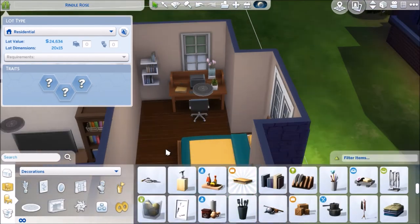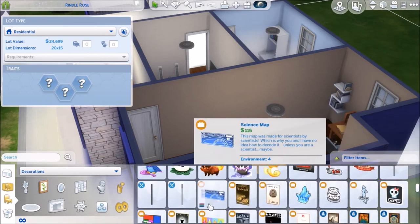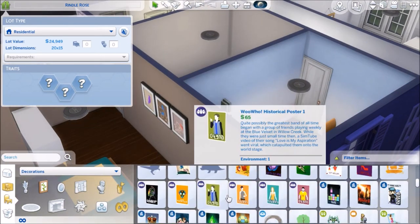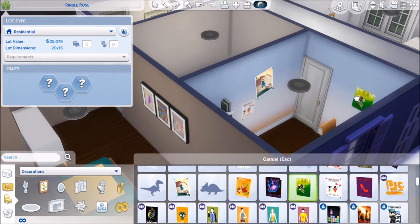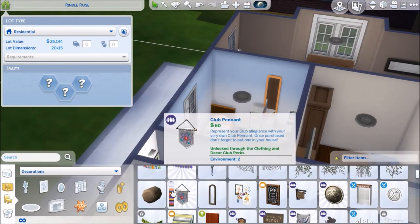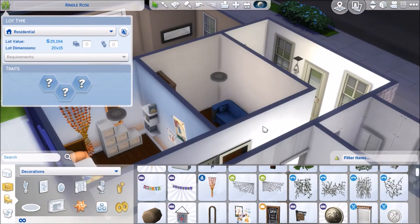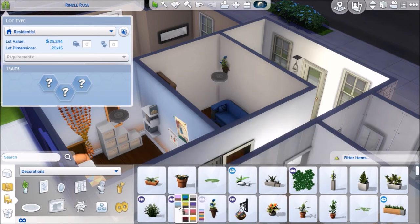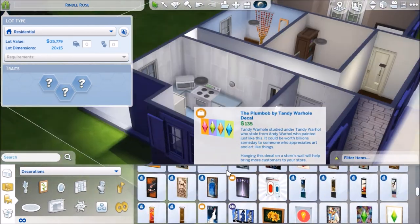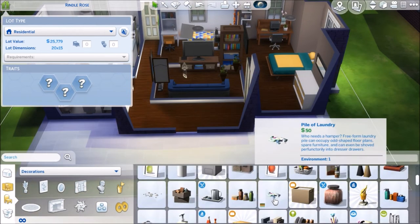I'm finally getting some decorations in there because I decided this is not going to be a starter home — let's just go for it, keep it budget-friendly but still go for it. I feel like I do like how the master bedroom turned out, but I feel like I lost the original color scheme near the end. The walls are just very neutral and that painting I put on is not a huge pop of color. So really the pop of color you get is from the bed and the dresser, which works. I just feel like I lost the color scheme inspiration, even though I did it in one sitting. This house took me about an hour and 15 minutes to build.